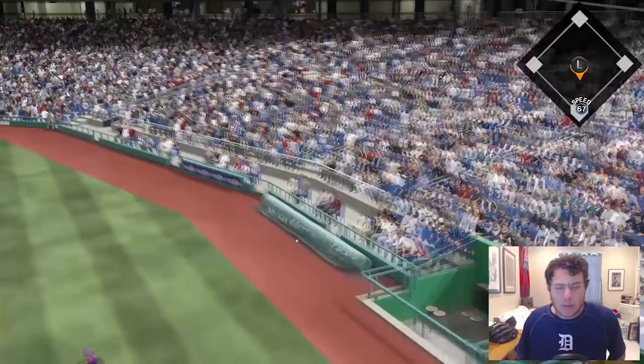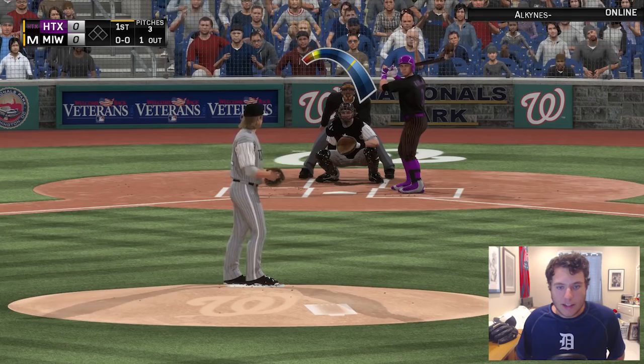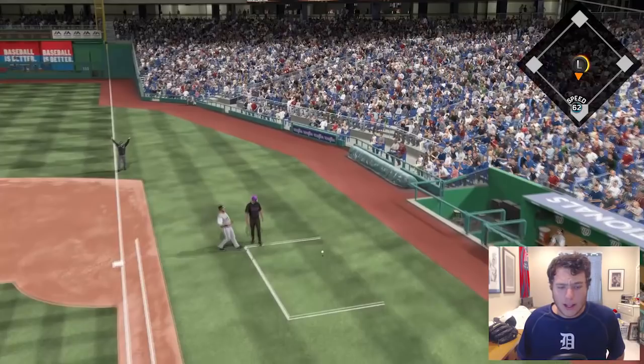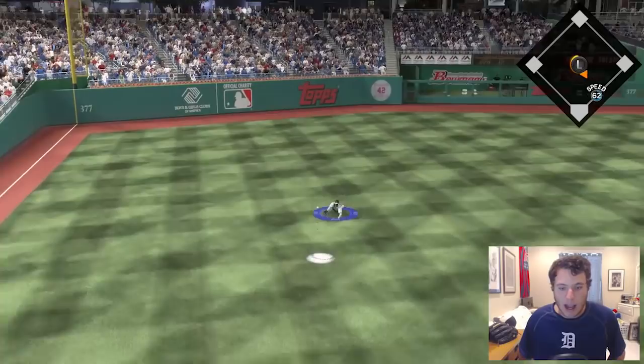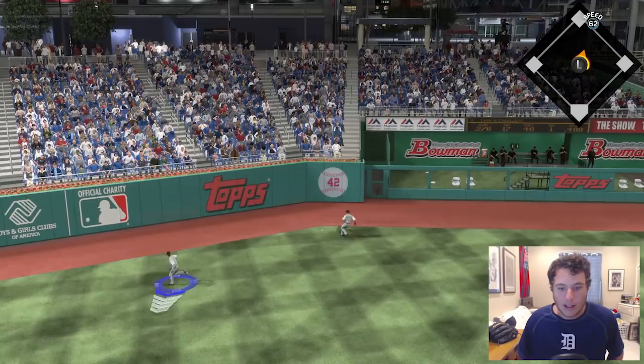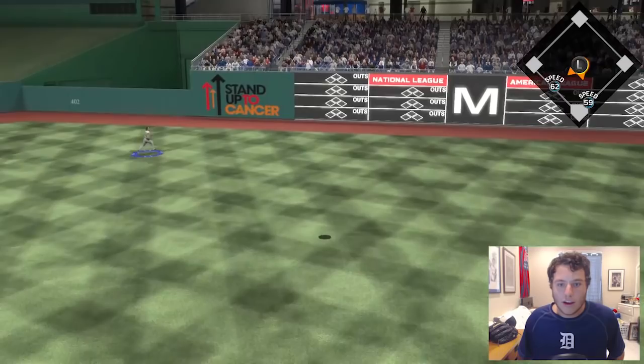We have an 0-2 count to start, so let's go with the curveball down in the dirt — see if we can get a swing and miss. Curveball, and he's out of here. One down in the inning. Ian Kinsler up to the plate, going with the fastball — we break his bat for strike one. Going with the sinker down in the zone. That's a line drive and I'm diving with Lofton — not a good idea. That ball gets past and rolls all the way to the wall. Throwing to third, he's going to be safe.